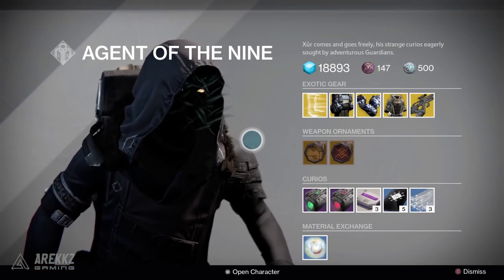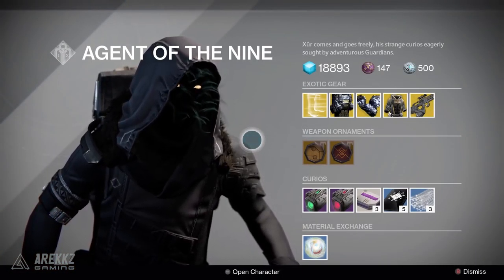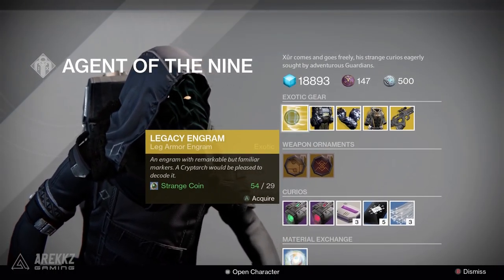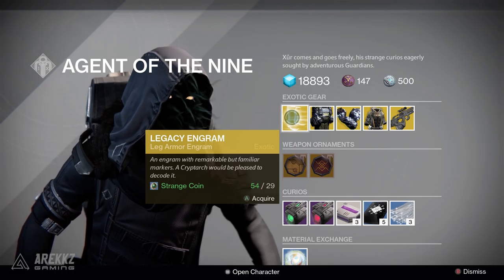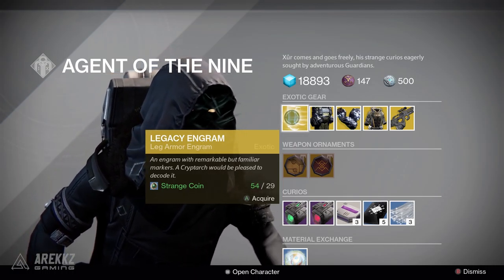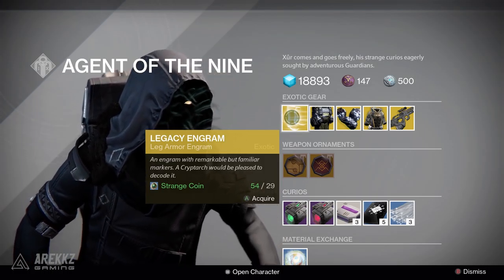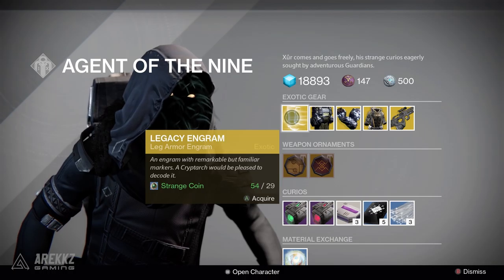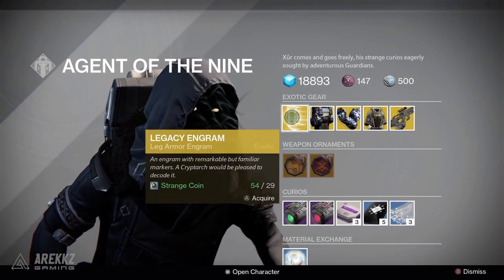So first things first, sadly no new items this week, so if you are a veteran Destiny player it is back to a somewhat boring week. Right at the front we have the Legacy Engram — this week it is Legacy Boot Engrams. Remember, Legacy means old items not of New Light, so if you're new to Destiny don't pick this up thinking it will give you something useful. This is just for people that have missed things in their collections, so generally speaking, ignore that completely.